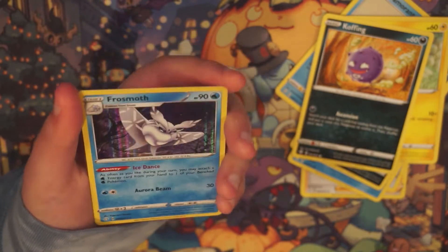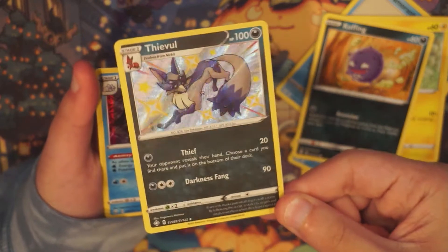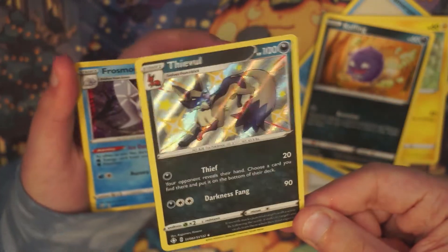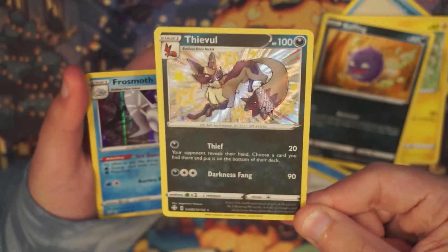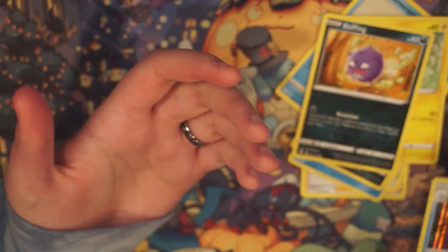She pulled a hit and she's just like 'cool, that's it.' A shiny Thievul — the evolution of my favorite shiny and my first ever shiny that I pulled in a Sword and Shield game. A holographic Frosmoth. Congrats! Whenever Ella does openings I forget that she's just so messy.